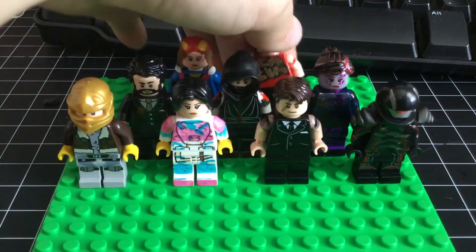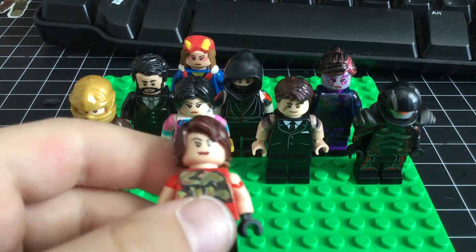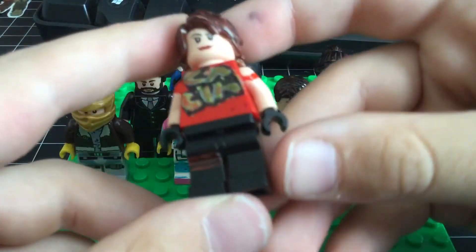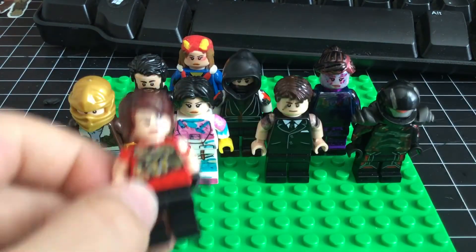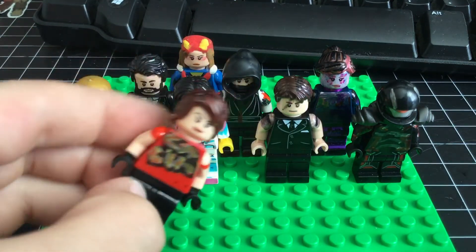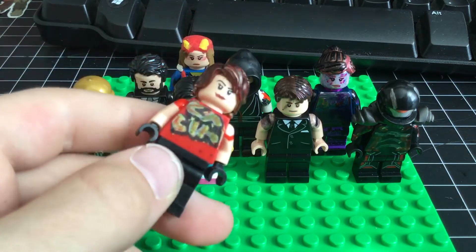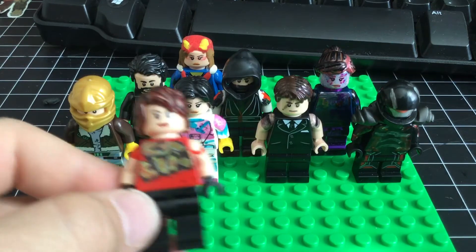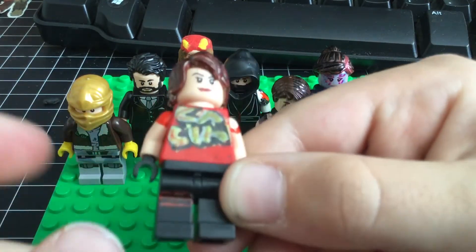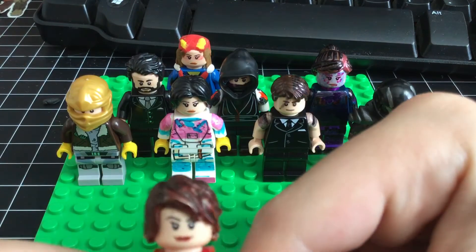And finally is TNTina, which is my favorite skin — she's my favorite Season 2 Battle Pass skin. I just took the Ninjago Movie Lloyd hair and Sharpied it brown. The rest of it was kind of easy. The torso — or the body, or whatever you call it — was kind of hard. It's kind of hard to read, but it says "kaboom," just like on TNTina's shirt.